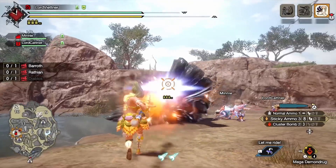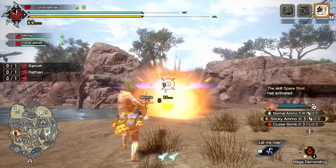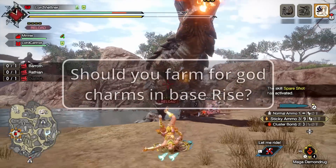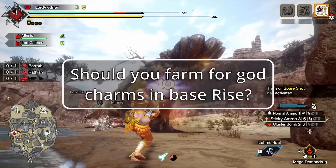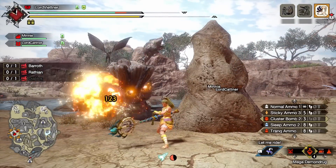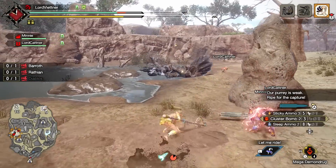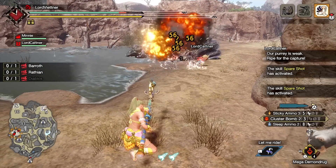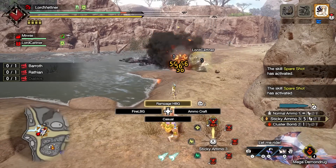For starters, we want to talk about charm farming, as this was the biggest endgame grind in Base Rise before Sunbreak came out. The main question I've been getting is: should I spend all my time and materials grinding for really good charms? In short, I would say no. The longer, more thorough answer is that only the most insane base game charms will still hold any relevancy once you get into Sunbreak, and they're way harder to get in Base Rise than they will be once Sunbreak releases, as Sunbreak has tons of new melding types that make it a lot easier to get the kinds of charms that you want.